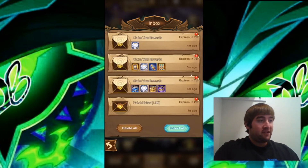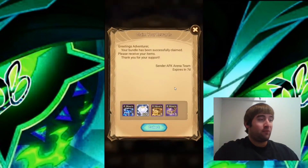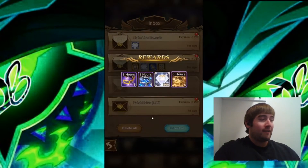Starting with the first code, this one looks like some experience, some gold, and some essence, plus 500 diamonds, which is very nice getting those resources. Go ahead and collect that one.